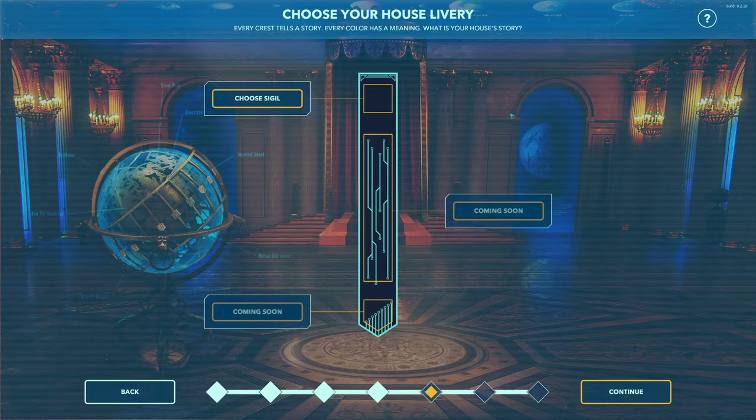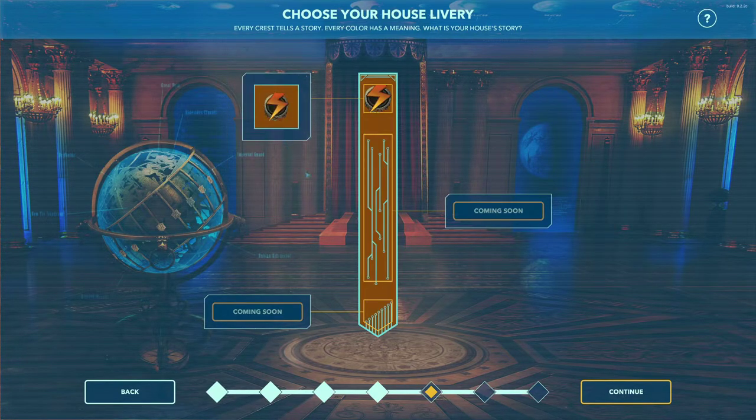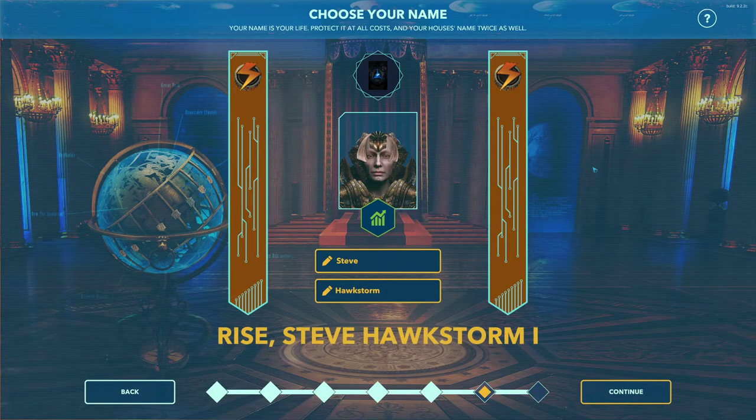Our next step is our house library — we'll have more choices as the game progresses. We're also going to have new sigils in a future update, and you'll be able to select your mid banner and lower footer. Finally, you choose your name — your first name and house name. I will be Steve Hawkstorm the First.